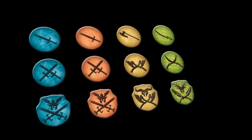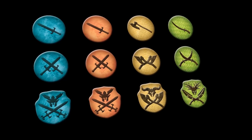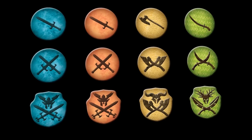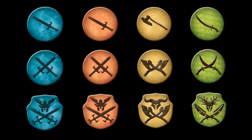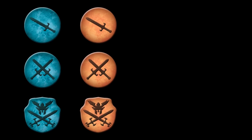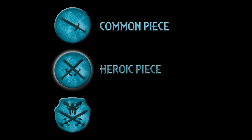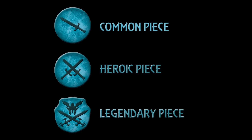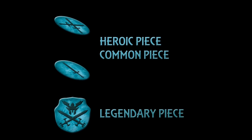These pieces represent the magical stones of Kalarite that the mages create in the arena. The four colours correspond to the different schools of magic, so for the introductory game we will be using the red and blue pieces only. There are three types of pieces: the common pieces are the lowest rank, heroic pieces are the middle rank, and the legendary pieces are the highest rank. The circular pieces are two-sided, with the common symbol on one side and the heroic on the other.